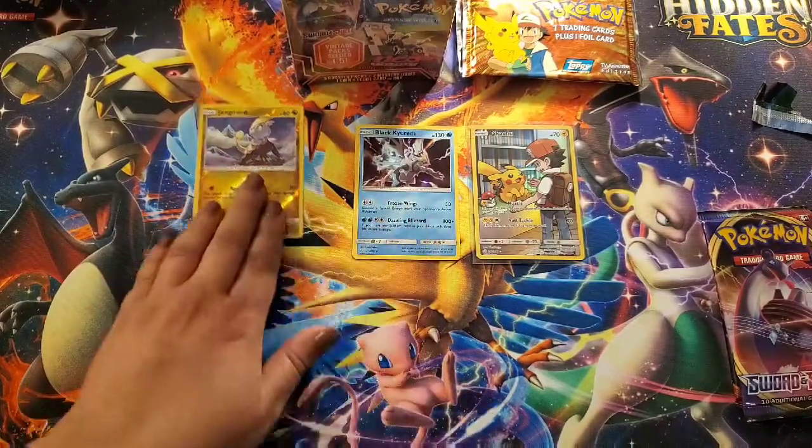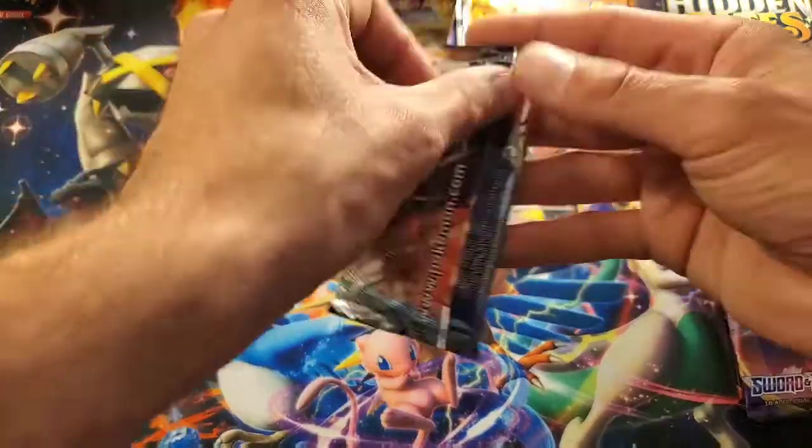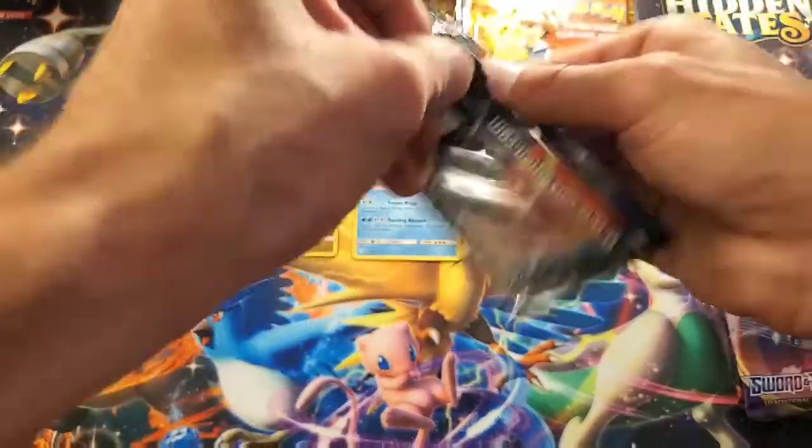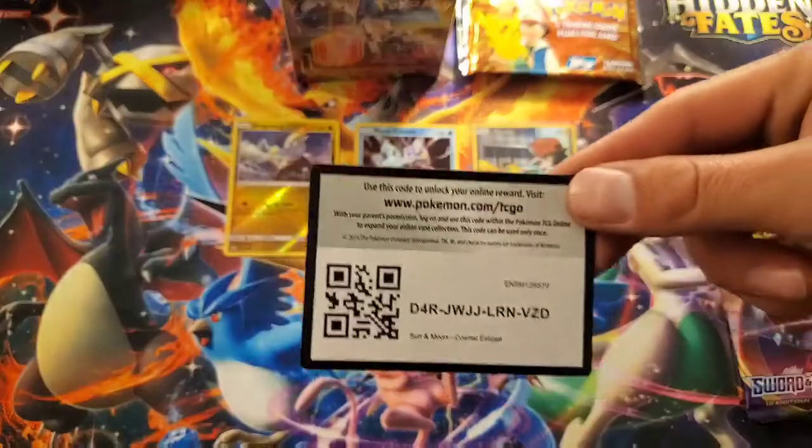I've always heard that these boxes are garbage, but from what we've pulled out of them so far, we're hopefully breaking the cycle. This seems like it's definitely worth the money for the 1 out of 5 odds. Cosmic Eclipse code for you guys.